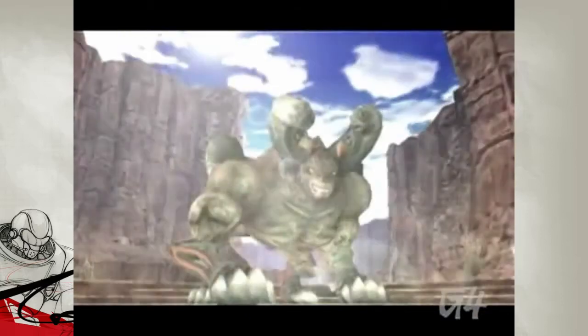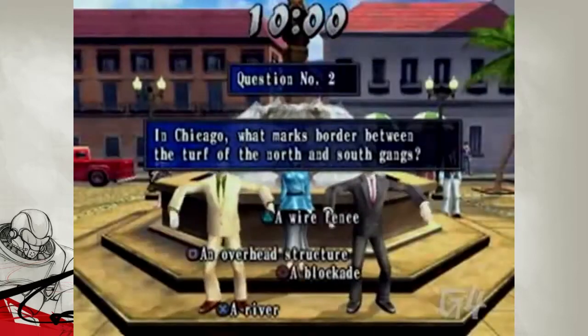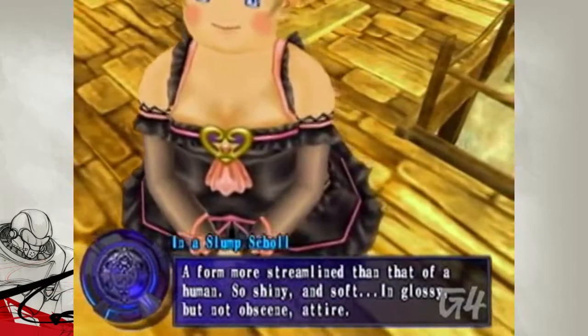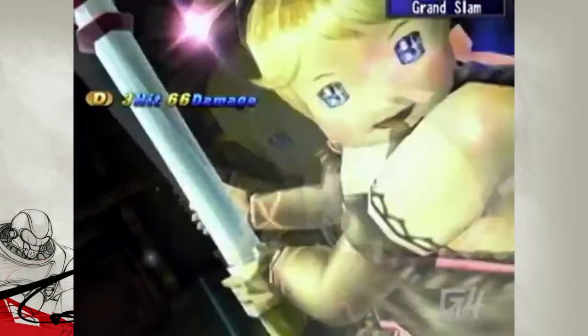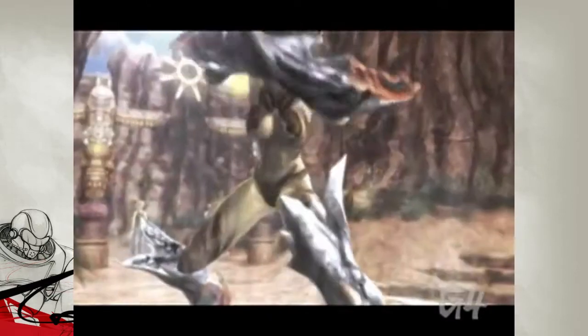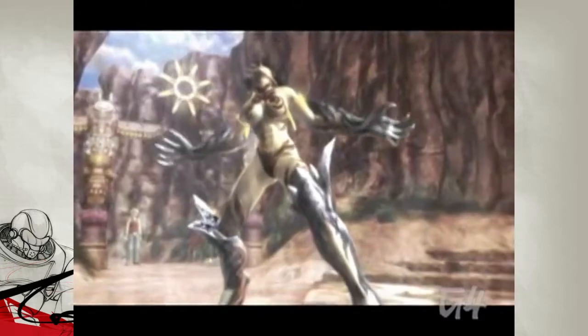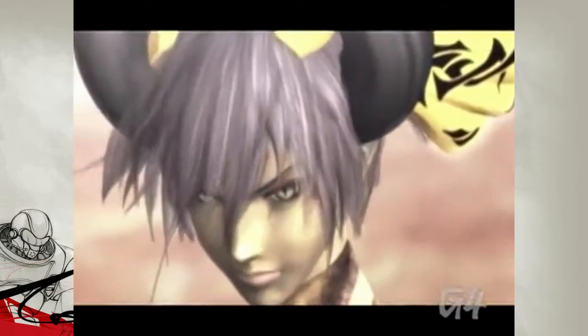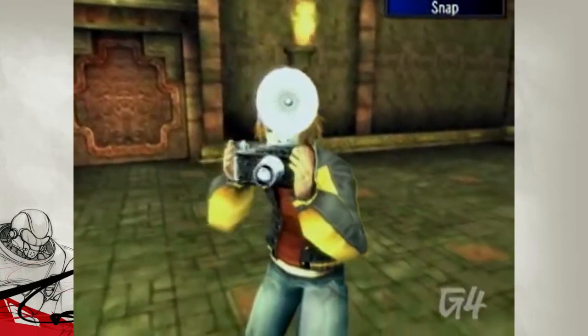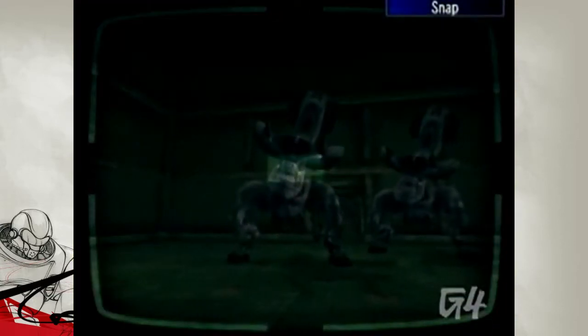In Shadow Hearts from the New World, you'll need to spend some quality time on sidequests to get all those extra goodies in the game. How's Hilda gonna keep that figure without workout tips for magazines? Shania has to find her fetishes like this water spirit and exhibitionism.